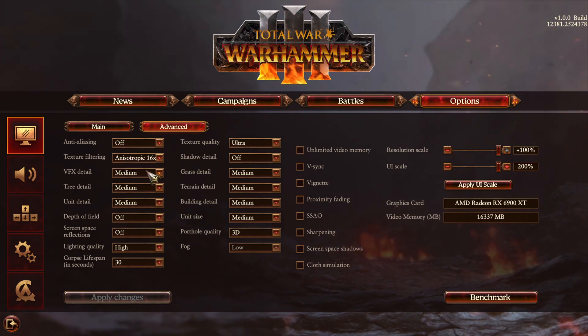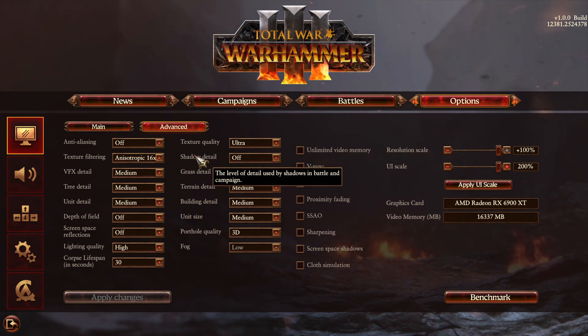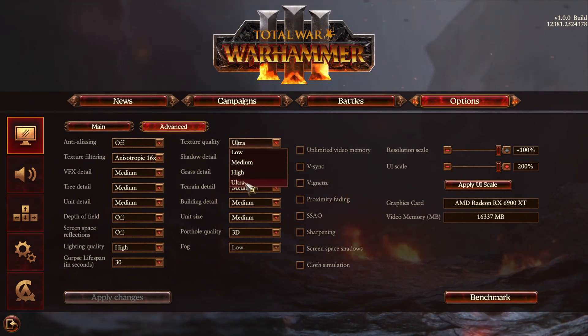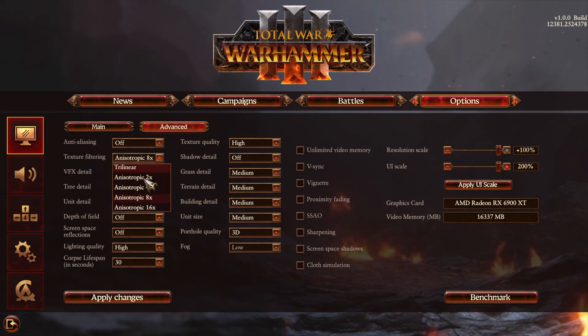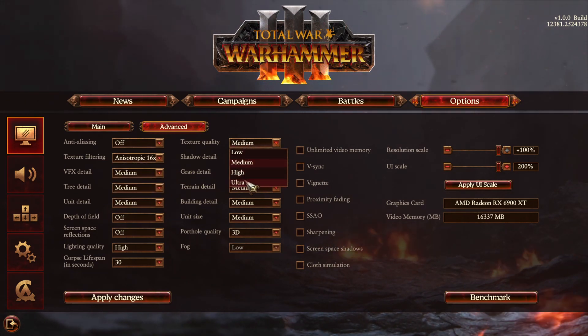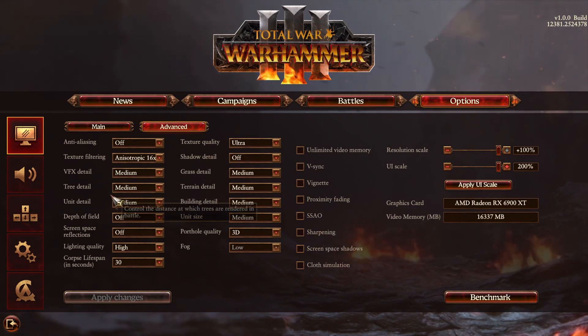Texture filtering really depends on the amount of VRAM you have on your video card. If you have something like 6GB or more, you can go with 16X and set texture quality to Ultra. If you have 4GB, go with 8X. If you have like 3GB, go for 4X and medium quality. Just lower it depending on your amount of VRAM — that's pretty much it for texture quality and texture filtering.